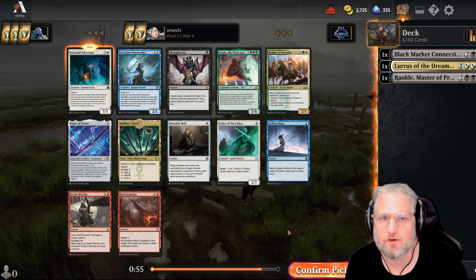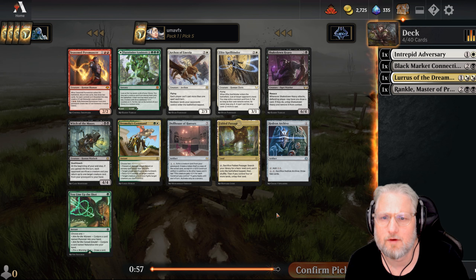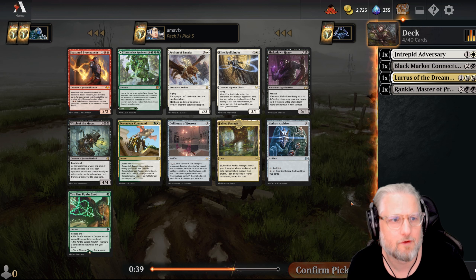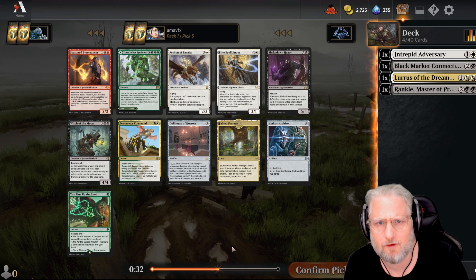I like Lurrus. One of the most important cards for us to pick is the knight - the one where you get a new copy in your hand. That's gonna be super sweet if we can get it, and obviously the vampire that draws you cards if you play two mana spells.